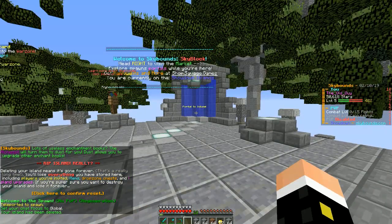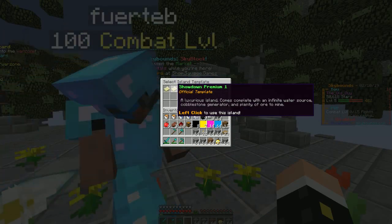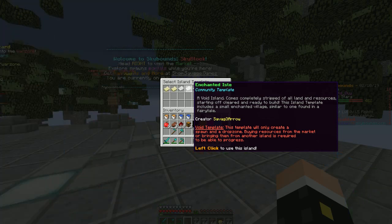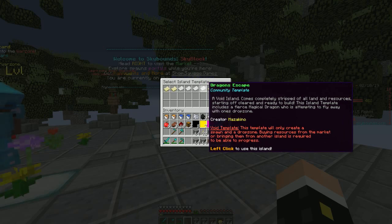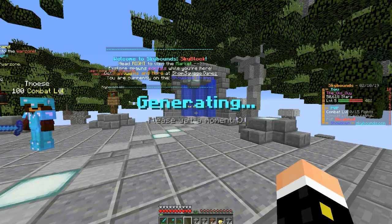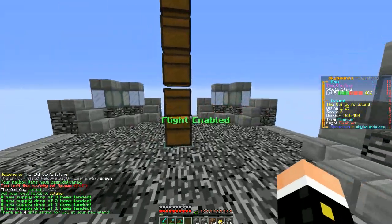Here we go. IS new. And let's see — a void island, an enchanted island, strict of all land, an enchanted village. We're going to do basic void — that's what we want. Basic void. Three, two, one, and away we go. We get our void island. Just like home.